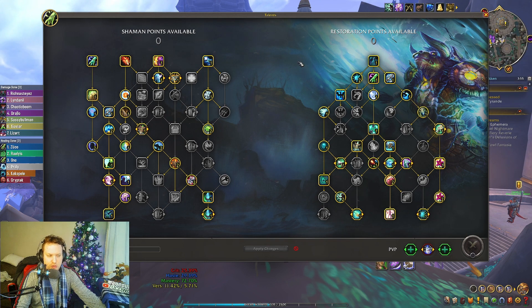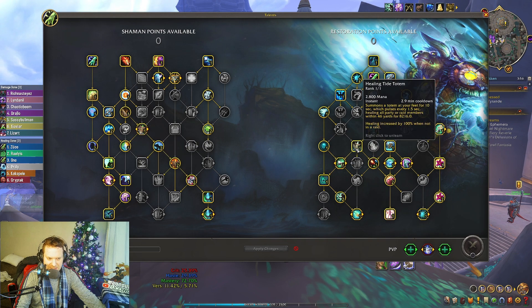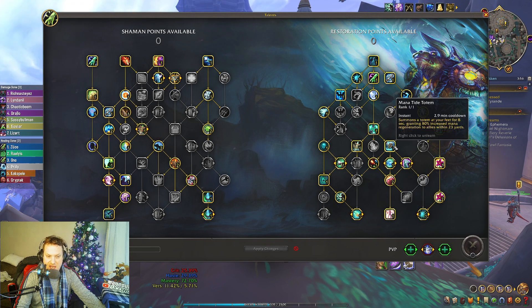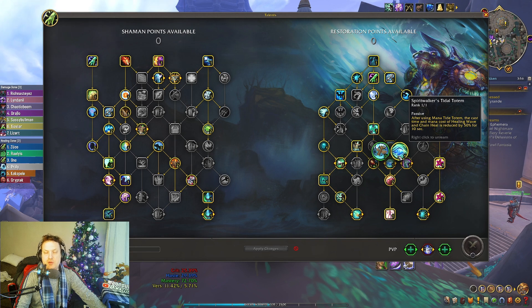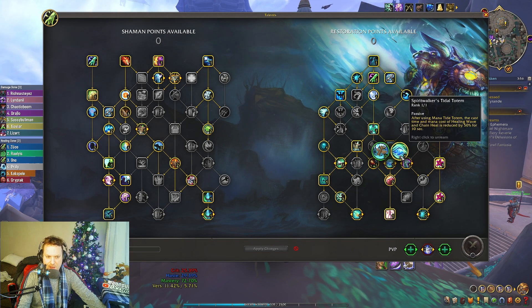Here's what the talent tree looks like — this is the General Tree. Important notes: big cooldowns — Ancestral Guidance, Healing Tide Totem, Ascendance is a huge cooldown. And now we have Mana Tide Totem, with Spirit Walker's Tidal Totem being that fourth major cooldown. Spirit Link, of course, being the fifth one.